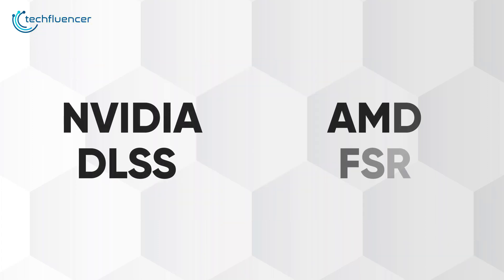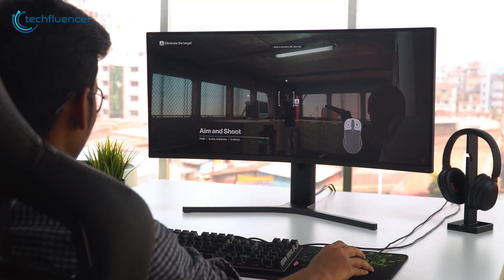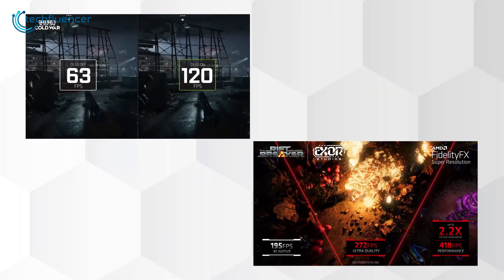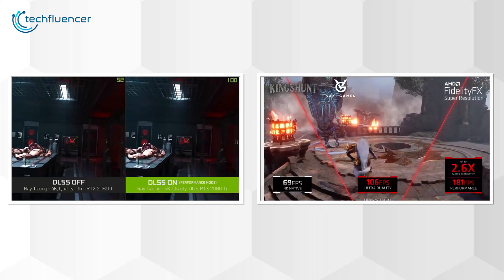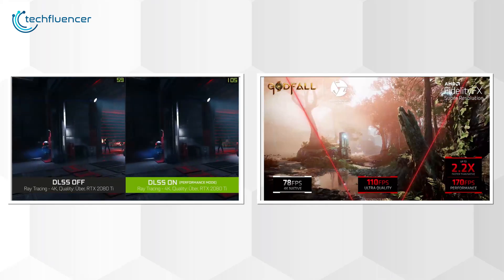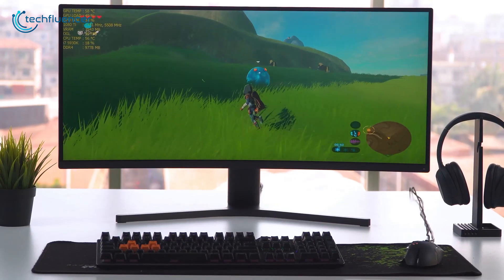Nvidia has DLSS and AMD has FSR, both aimed towards boosting in-game FPS without compromising quality at a much lower resolution. While they are more or less the same, there are some underlying differences between them. In this video, we'll be comparing these two upscaling technologies to provide you with a clear picture of which one is comparably better. So without further ado, let's dive in.